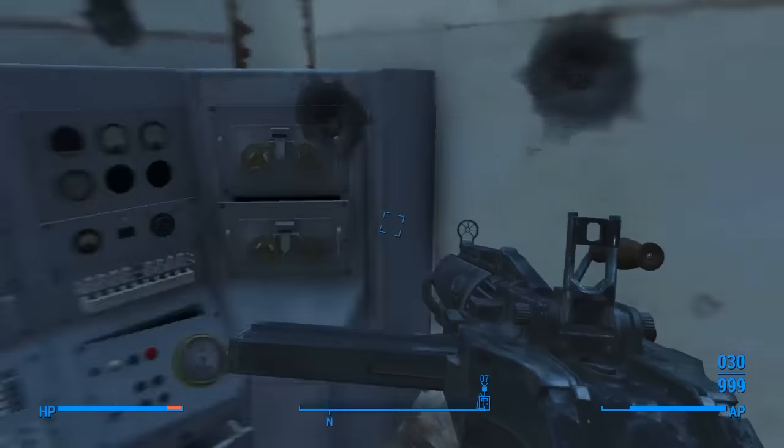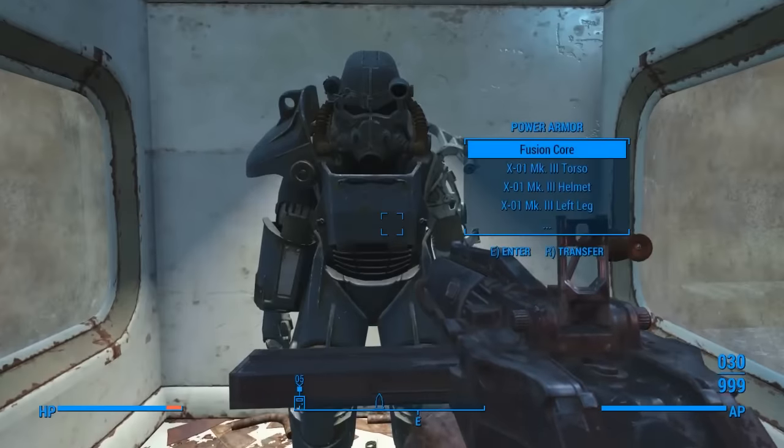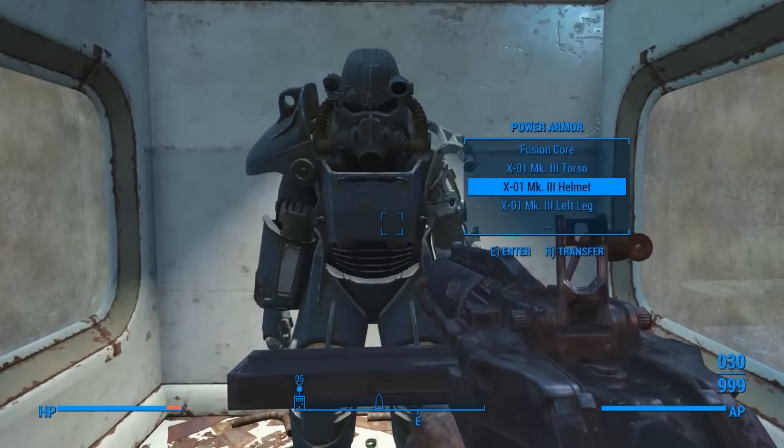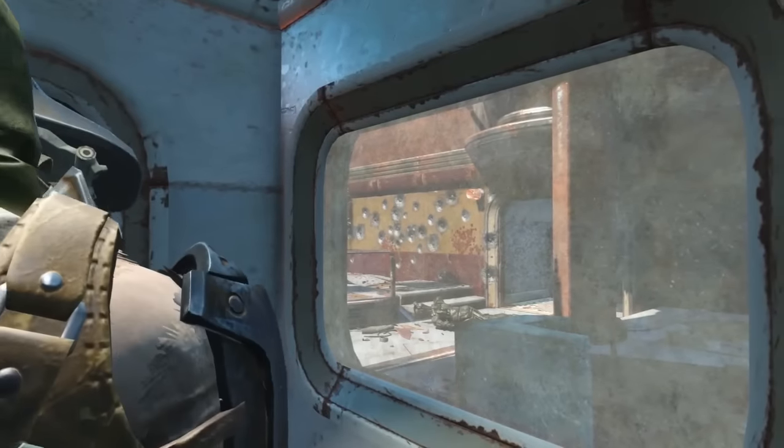If you're a high enough level, you'll find a set of T-45 or T-60 power armor inside. However, this armor set is bugged. Head up to it and it should say there's XR1 pieces on the frame, not T-45 or T-60. Enter the power armor and the suit will change to XR1.